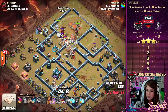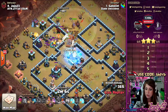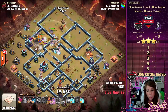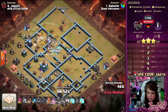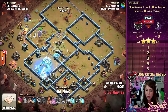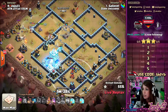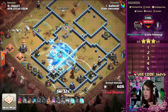Can we get some damage on the Town Hall? Ice Golems come out to continue the push. The Royal Champion was placed a little bit early because we didn't get as much value from the three o'clock side as we wanted. But there are five freezes left for the back end. Ice Golems keep coming to hold off the Town Hall — he wants to wait just a little bit longer. We still have to worry about the single-targeting Inferno, and it looks like the Royal Champion is down.